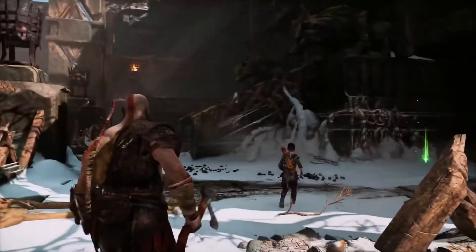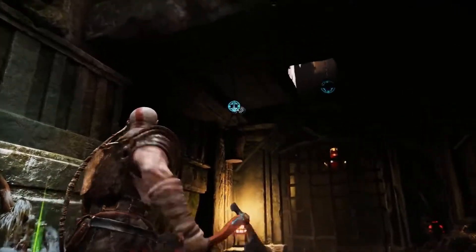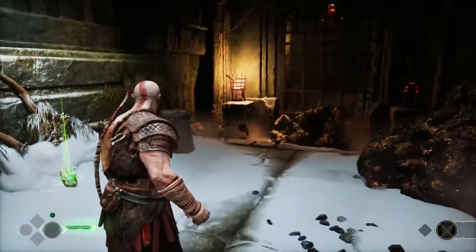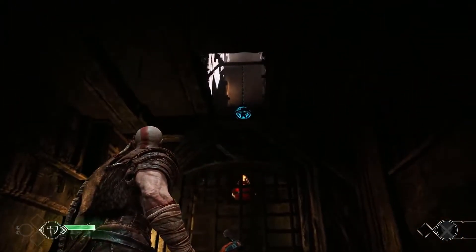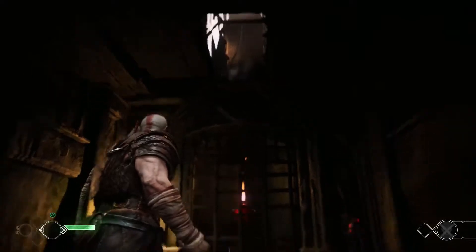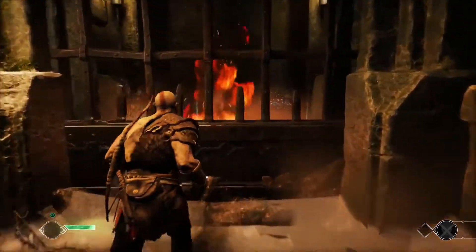And real quick, if you look at Kratos here, look at his thighs — you can see the remnants of his old armor poking out. You see those red straps? There's a ton of details. Look at the wrappings on his arms from where the chains were.